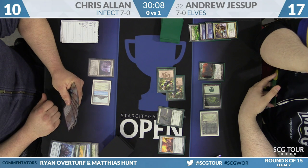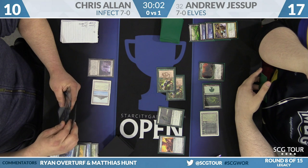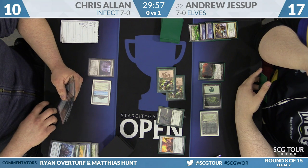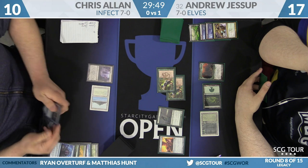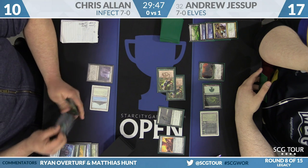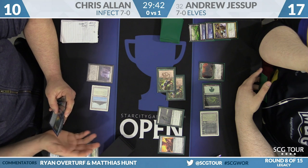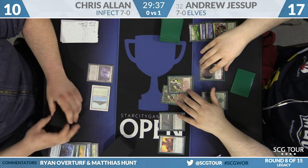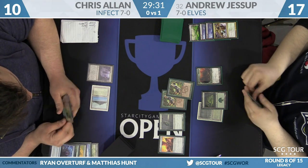Three more non-lands. Without any mana he's not going to have any plays. One of those cards was Gitaxian Probe. Chris is well past the point of caring what's in Jessup's hand — he doesn't want to pay two life for it. He's at ten facing down five power. He's got Force of Will in hand but no outs, and he's not going to draw any. Jessup is presenting a two-turn clock.